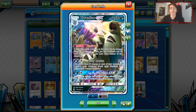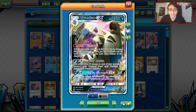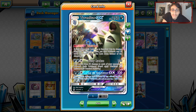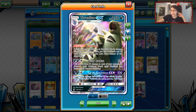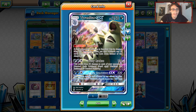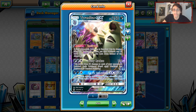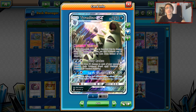130 damage isn't terrible. With a Choice Band you do 160, so if you hit 160 to a Pokémon that's already taken bench damage from Dusty Ruckus, you can knock something out. Then you have Lay the Smackdown, which does 220 damage — nice for cleaning the board. You can knock out almost anything. The great part about Tyranitar is when you knock something out, that Pokémon and all cards attached go into the Lost Zone — energies, tools, everything.